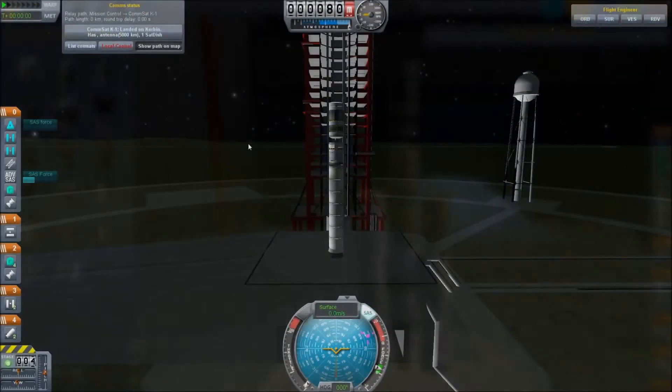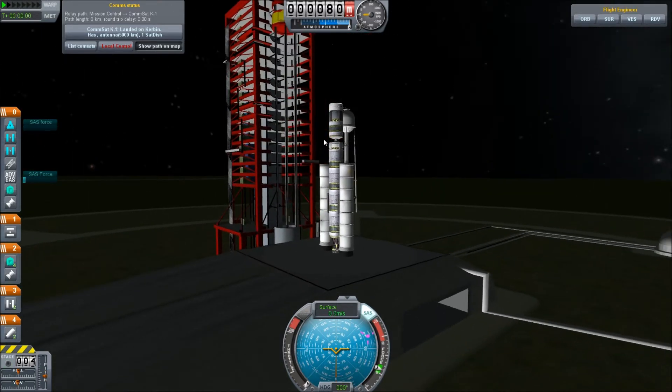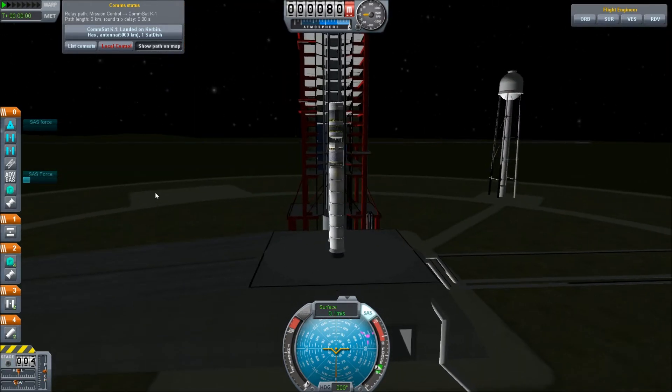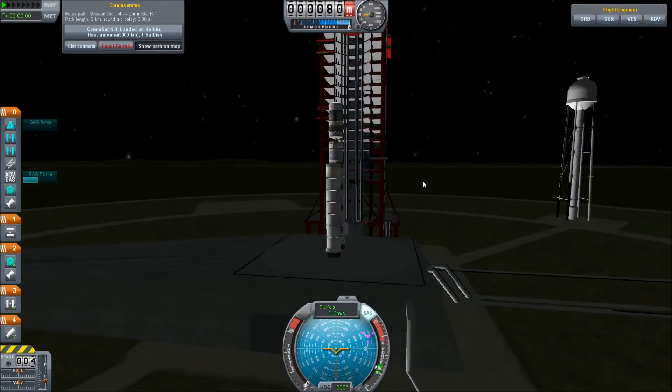Let's launch. I'm not really sure why, but there's a cat — the flight controller has a cat that's trying to claw his leg. Anyway, I'm not sure why this rocket's on the pad sideways like this. I don't know that it matters.